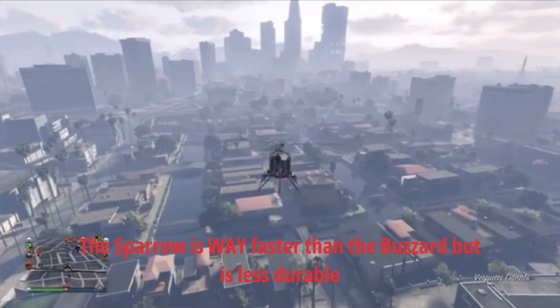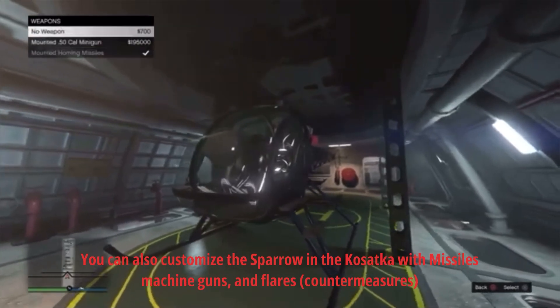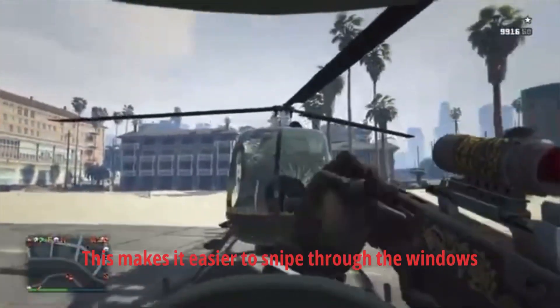The Sparrow is way faster than the Buzzard but is less durable. You can also customize the Sparrow in the Kosatka with missiles, machine guns, and flares as countermeasures. One bad thing about the Sparrow is that you can see through the windows in the front, which makes it easier to snipe through the windows.